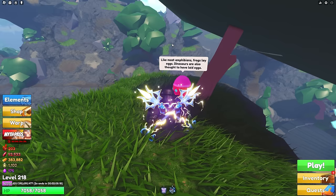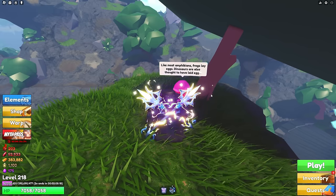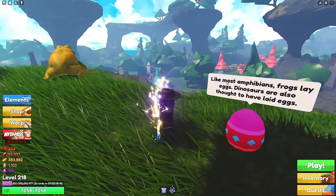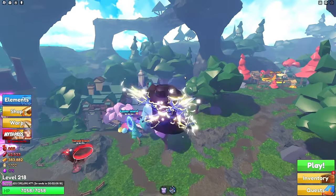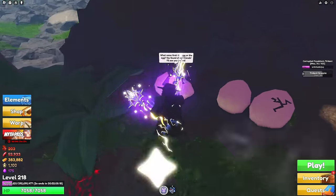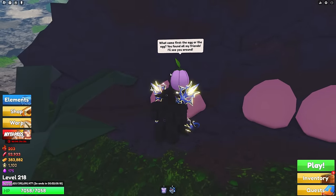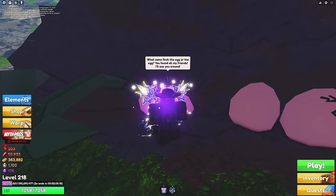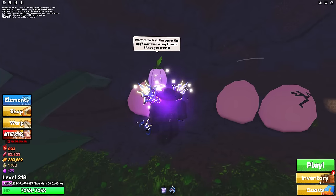The clue says 'like most amphibians, frogs lay eggs — dinosaurs also thought to have laid eggs,' and that is referring to the eggs that are cracked over behind this building. This will actually be the last one, so once you get this one you get the eggs for the new event.